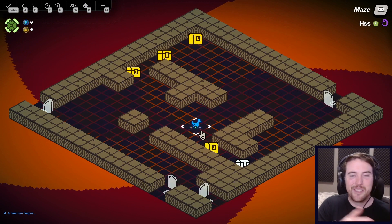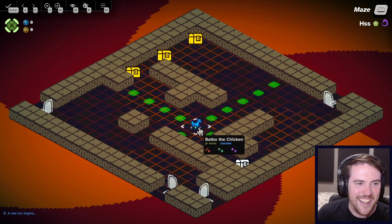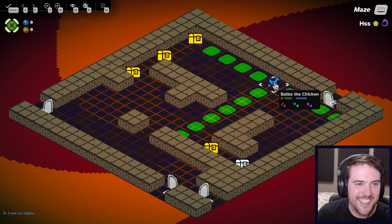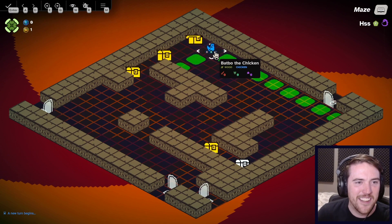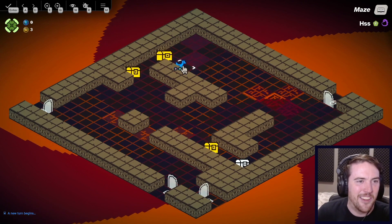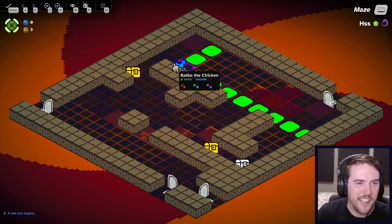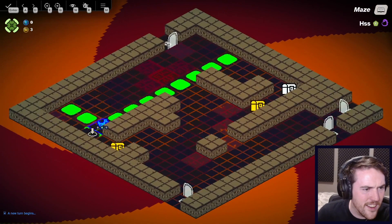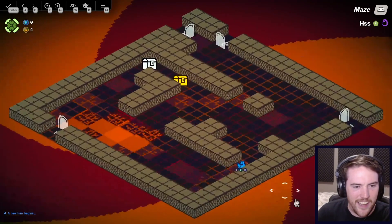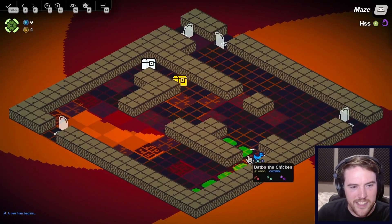You can't use the Monk in the maze — just mechanically, it wouldn't work, it doesn't make any sense. So you end up with kind of this secret character, the chicken, that you get to run around in the maze with. It was strange that it didn't show that tile as being interactable when it definitely was.